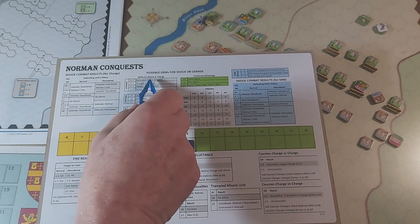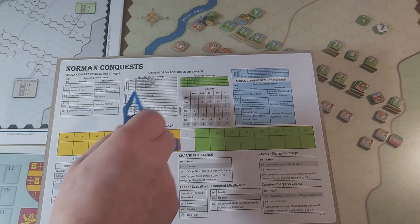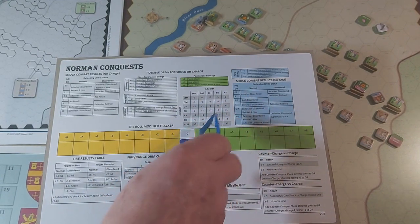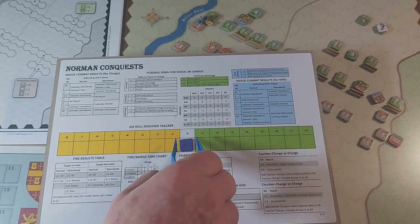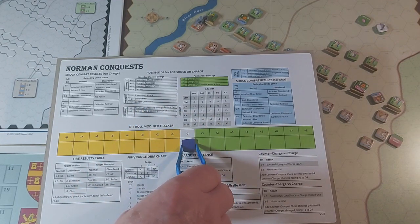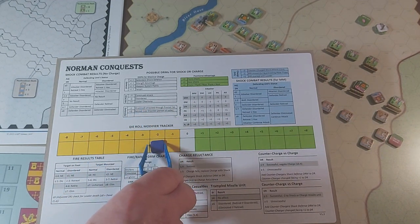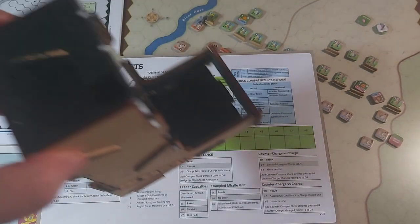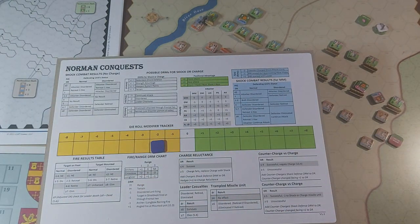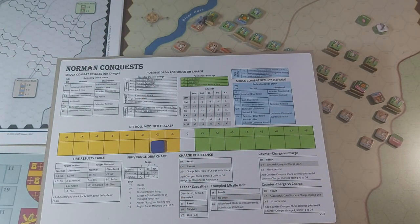The next combat is the continued engagement. Defender's shock defense is minus one for the axemen. No strength advantage. Weapon system matrix pike versus axe is plus one. Not continued attack. The attacker is now disordered, so that's minus two. No leader, no shield wall. The dash row is minus two. We roll a six minus two — four. In the normal column a four is no result, so nothing happens there.